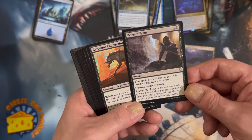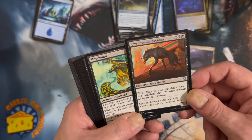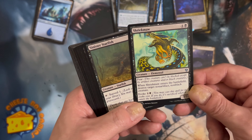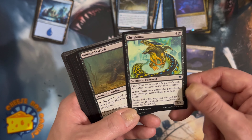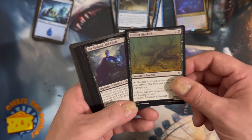Animate Dead and Necromancy - obviously, if you're going to be throwing stuff in your graveyard you might as well be able to use it later. Price of Fame - destroy target creature. Ravenous Chupacabra for a little board control creature. Shriek Maw, another board control creature. Sinister Starfish - surveil.